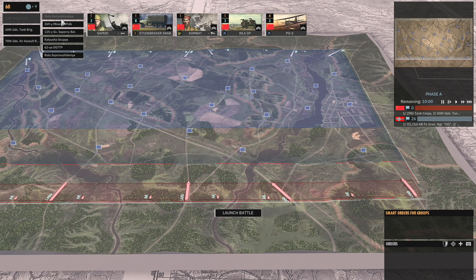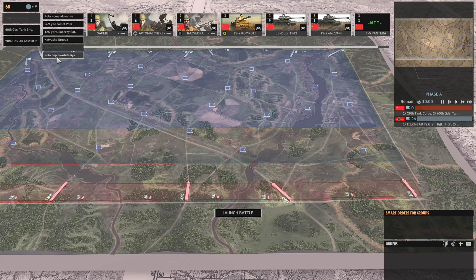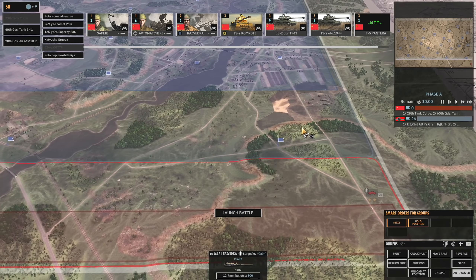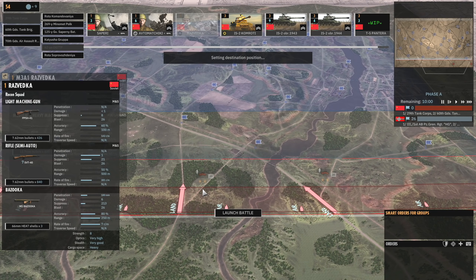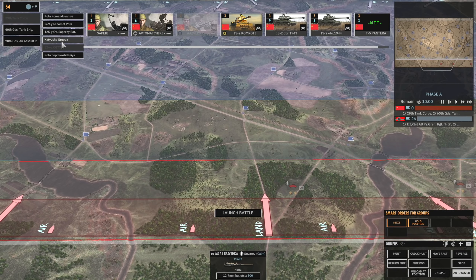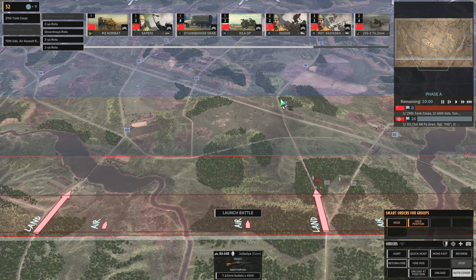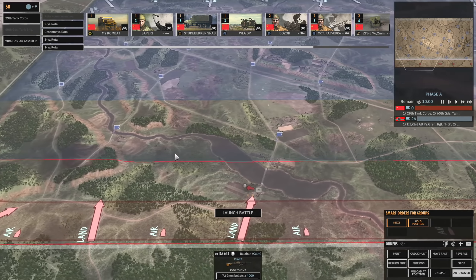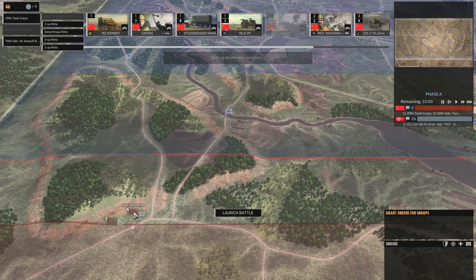I'm looking for recon right now — there's some Razvedka, we can use those. We'll have one of those units come over here and unload. Maybe we can go into here and then have one here. I'm a little bit wary of pushing them too far forwards at the start and just having the unit killed. So we're going to take it easy — just deploy them on the edge. Bring up the carrier for that one as well.